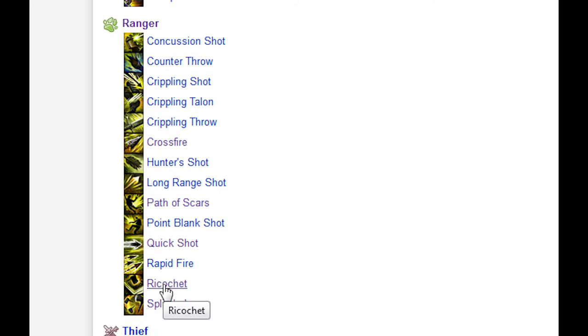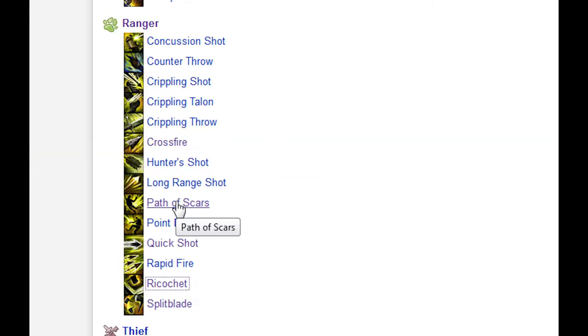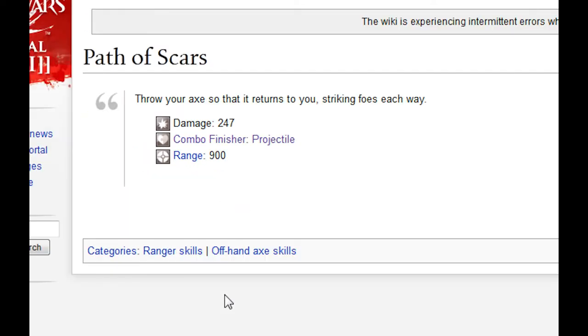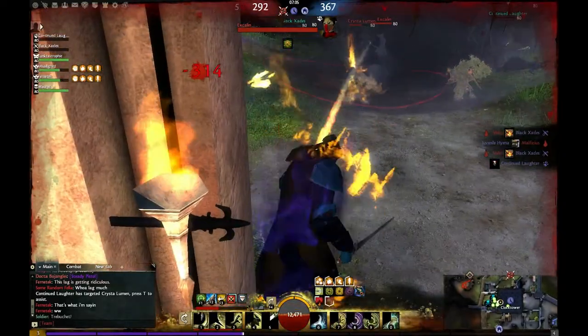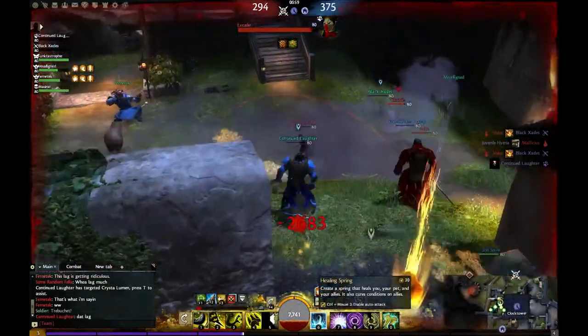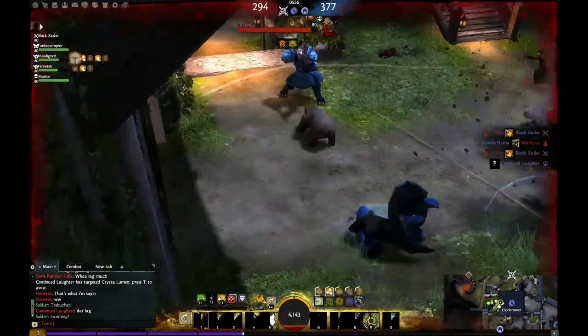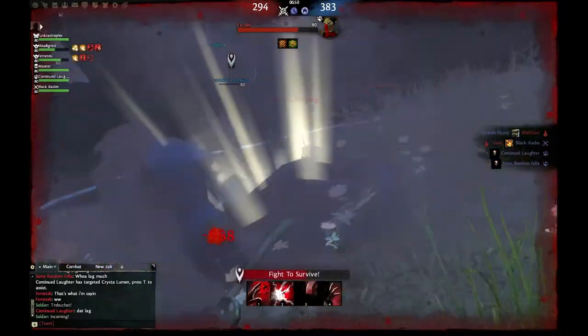Let's try the default axe attack, Ricochet. Take note that it has a 20% chance to finish an active combo. But if you want a 100% chance, let's look at the off-hand axe skill Path of Scars. As you can see, there is no percent chance listed, meaning this will always activate a projectile finisher when thrown through a combo field. Also note that this skill flies out in a straight arc and then comes back again, so when combining it with Healing Spring, the projectile flies outward, any allies it passes over will receive the regeneration boon, and then it comes back, potentially striking those same allies again and refreshing their regeneration boon.